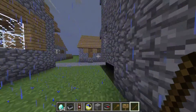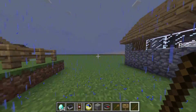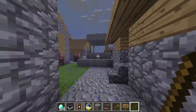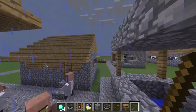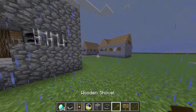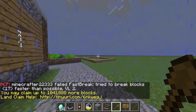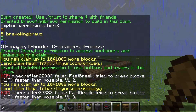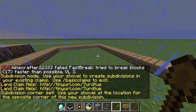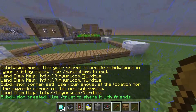Say we're running a town and we don't want to share everything with people, because if you give everyone the same benefits, they're gonna basically grief you — something will happen that you don't want. That's where we have to make lots. So we're going to take out the same tool and type slash SC, and that'll put us into subdivision mode. If we go in here and right-click twice, it'll make a subclaim.